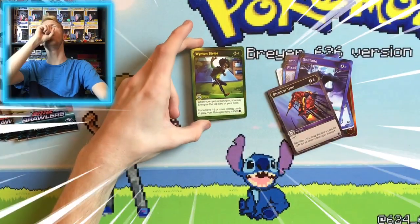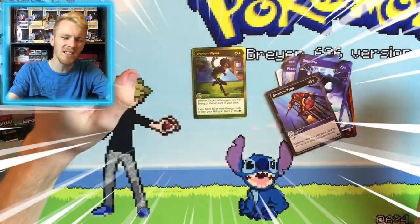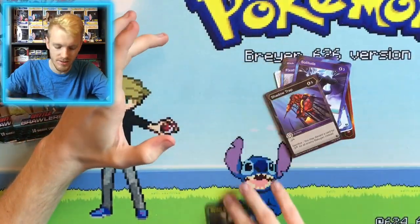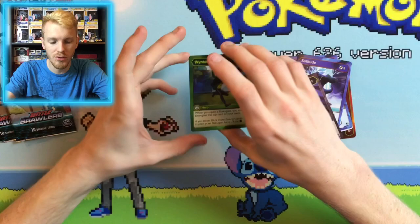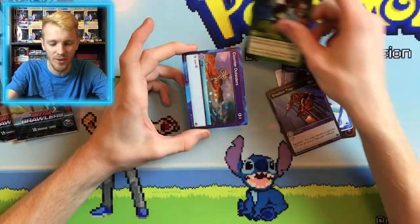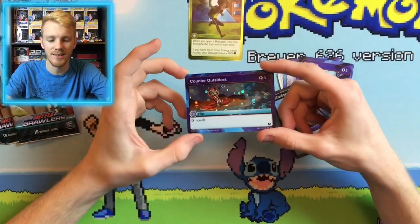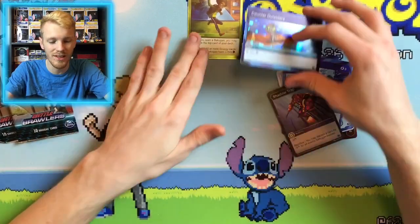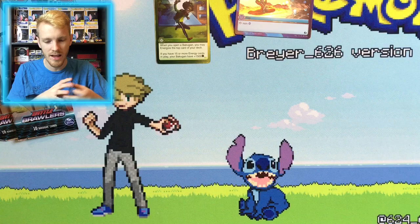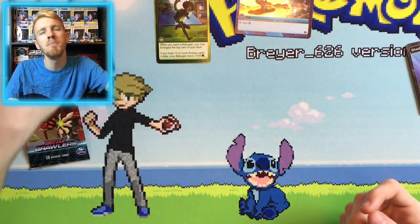And our next card — oh, baby! We got a Bakugan Elite, which is Wynton Styles. We've already got this card; I think it's like my fifth copy of Wynton Styles. That's pretty cool though. And our next card is Counter Outsiders, and it is a Holo Hex. Yes! Getting this in a Holo Hex is really good. Hopefully I get two more and have a playset of them to use in decks. That would be amazing.